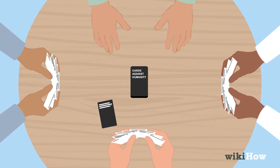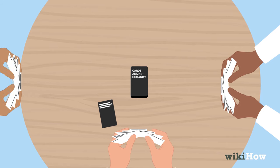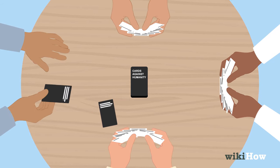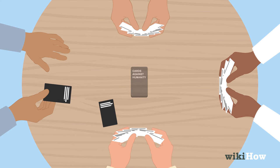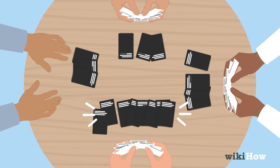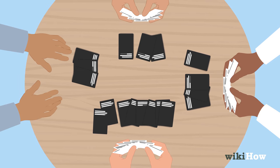After each round, the player to the right of the last card czar becomes the new card czar and flips a new black card over. The game continues until you run out of black cards or decide to call it quits. The player who has the most black cards at the end wins the game.